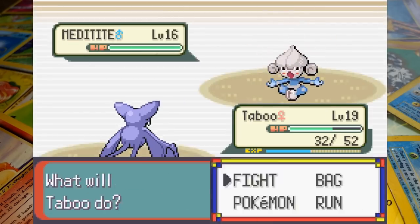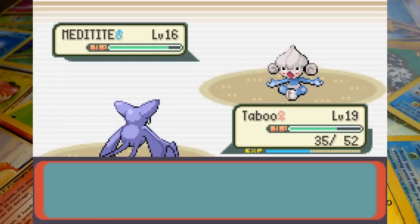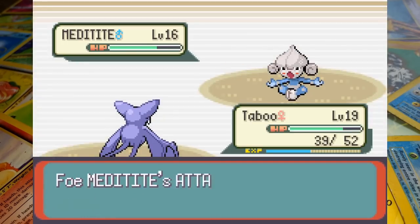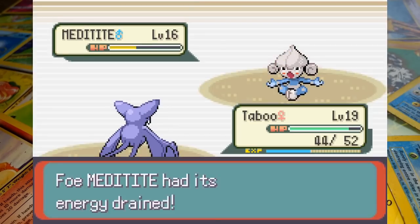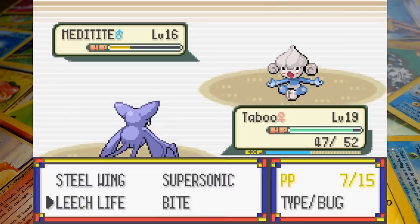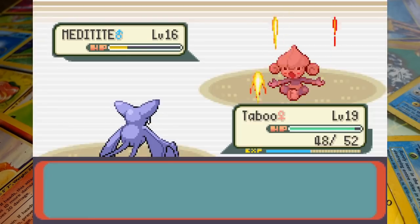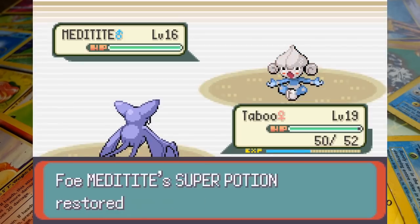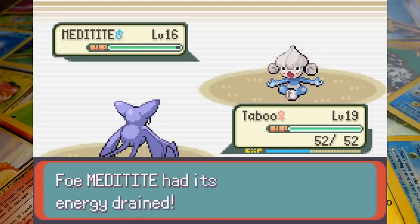Meditite is up next for the Dewford Gym Leader and he poses absolutely no threat. Focus Punch is his only damage-dealing move so as long as we don't stop attacking there's no way we can get hit. Thanks to Zubat's Leech Life we can recover all of the HP we lost before moving on to Brawly's Ace. This took way too long because Brawly wasted a Super Potion on this blatant lost cause, which really slowed things down.